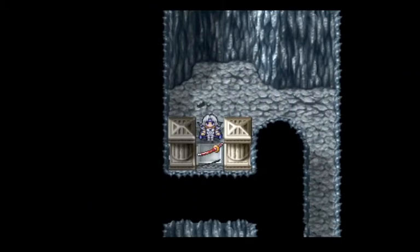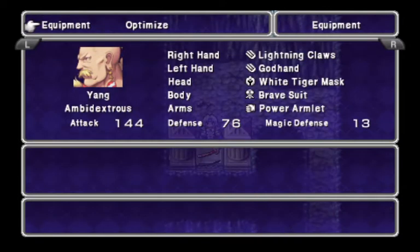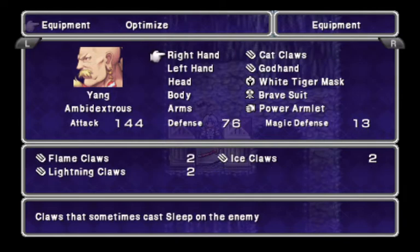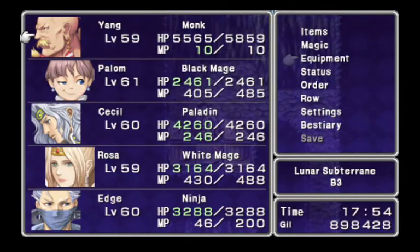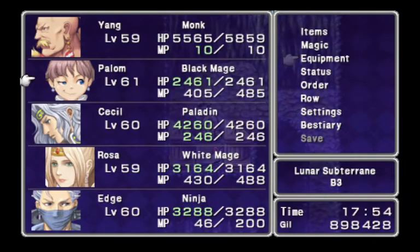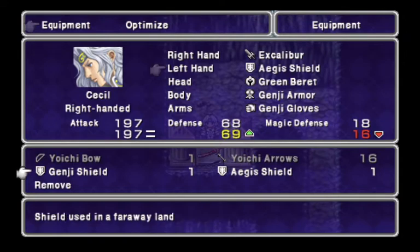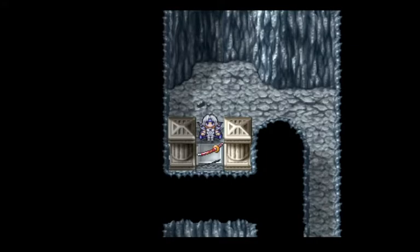We made it to this little altar. What do I want? I want this not on. So we're gonna put Cat Claws just to make sure that I have something non-elemental on, cause I don't want elemental damage. You're good, you don't have elemental damage. I mean, you're all fine.